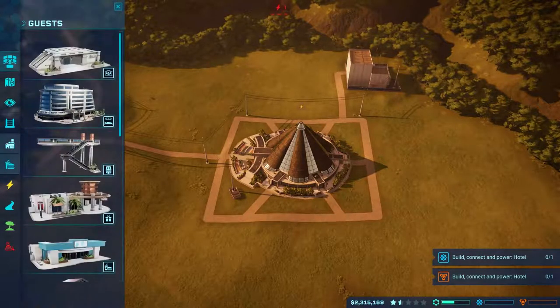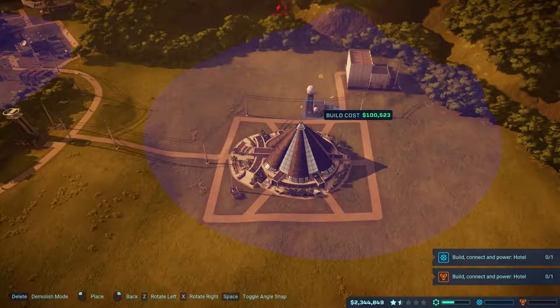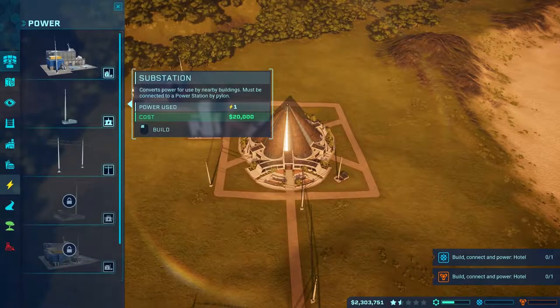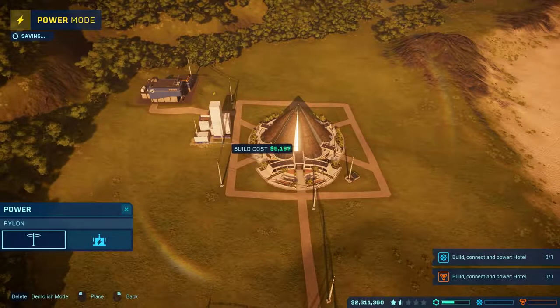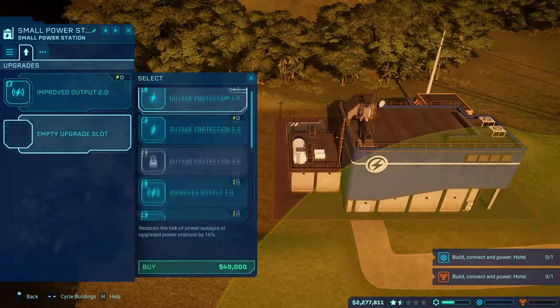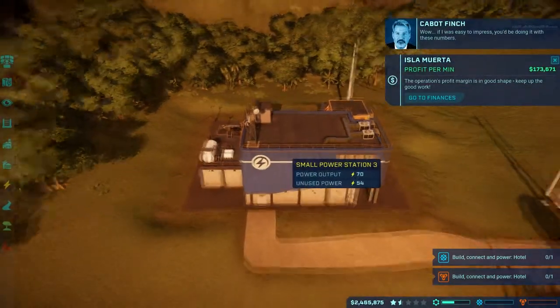We also need a storm defense down here as well, just to help out. There are some train constraints - apparently we can have it one way but not the other. We'll upgrade the power station to improve the output and reduce costs. There we go - so we're going to build like another exhibit maybe in here.